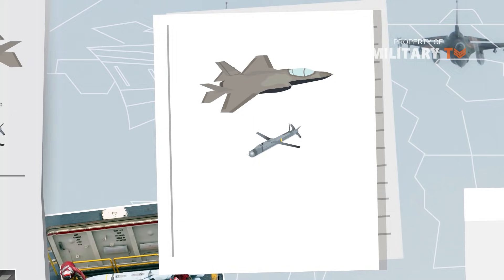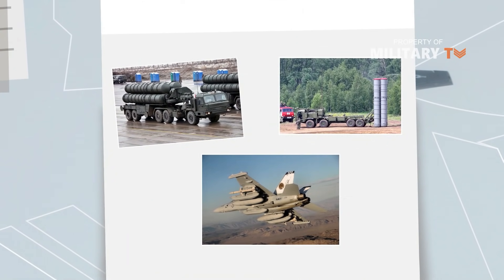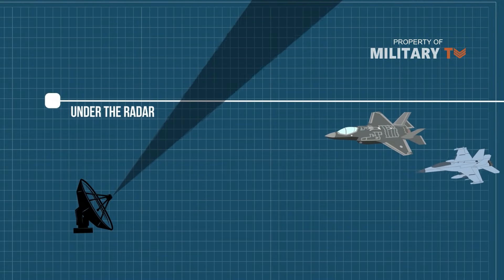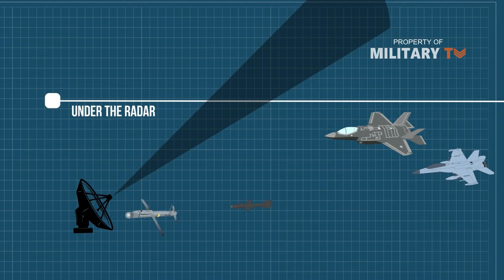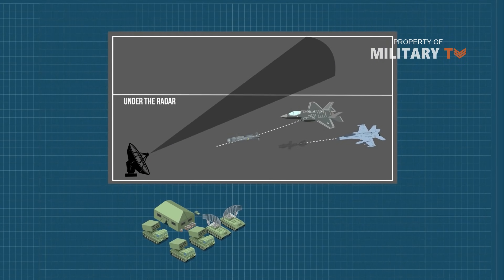The F-35 does not have the stealth needed to sneak past undetected, so they will have to attack. An attack on the S-400 would involve up to a dozen aircraft, with EA-18 Growlers armed with jamming pods and anti-radiation missiles, and F-35s armed with SDBs and decoys. They would fly in low under the radar to avoid detection for as long as possible. The decoys would be fired to get the enemy's radar to turn on and give away their position. These radar sites would then be attacked with SDBs from the F-35s and anti-radiation missiles from the EA-18s. This scenario would likely result in the destruction of the air defense sites, but would undoubtedly come at a high cost.